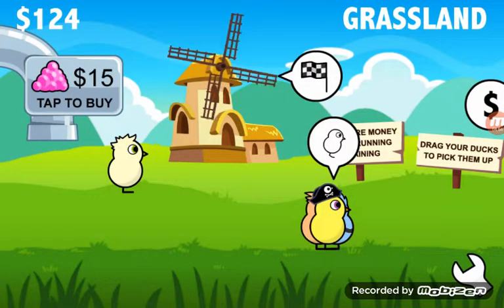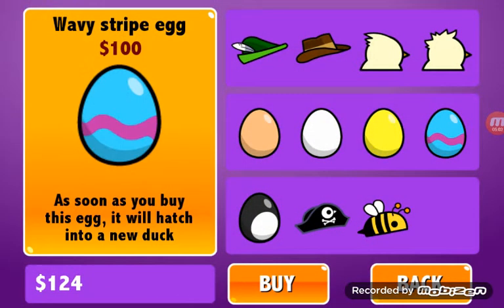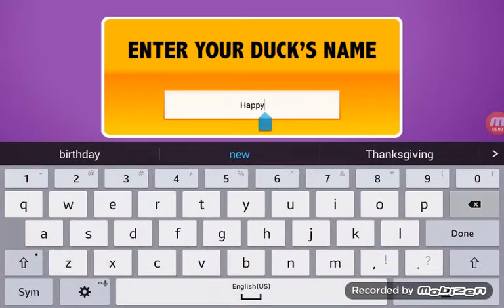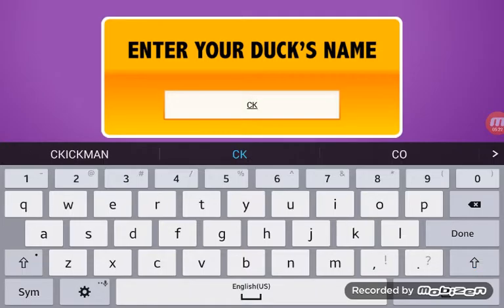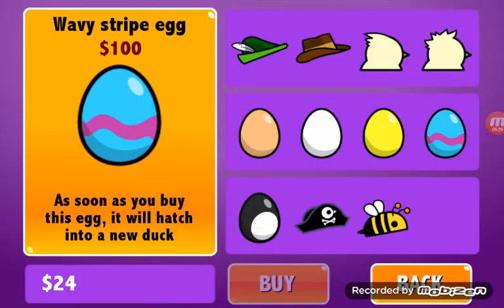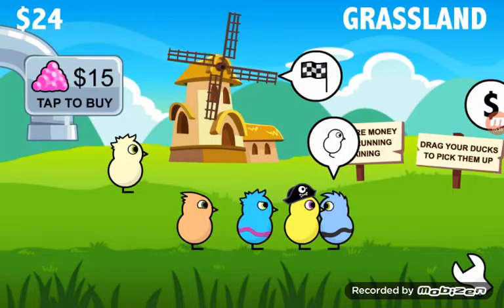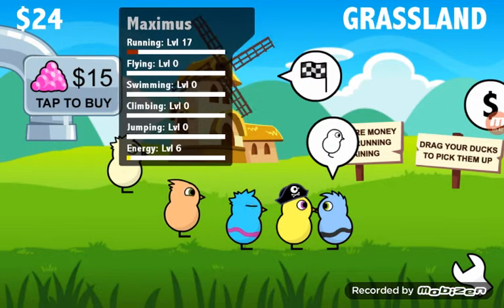I've got to go back and get another — I have to do something. I want to buy this — oh, that's a nice one. I want to name it Happy. Let's go with... C-K-G. Done. Well, we've got three ducks now. We have Chickman, who is awesome. We've got CKG, which is for Crazy Crowded Gamer. And Maximus.